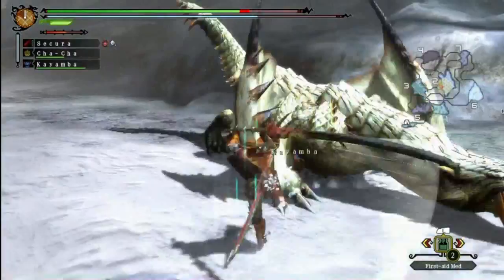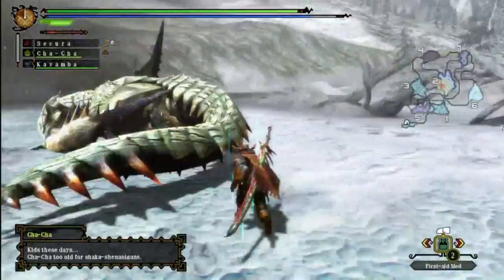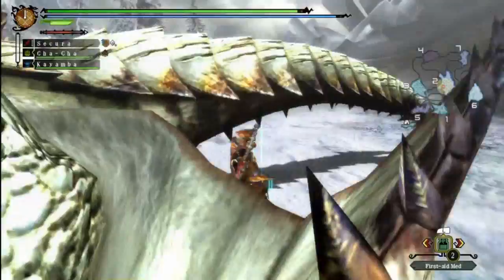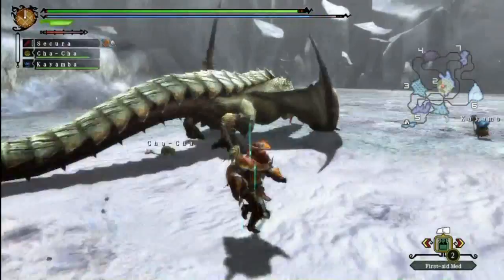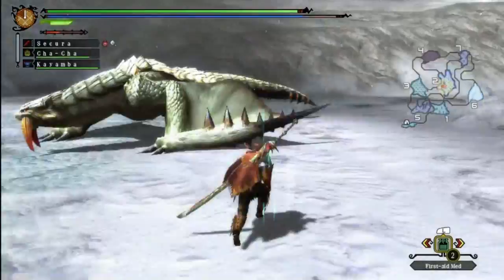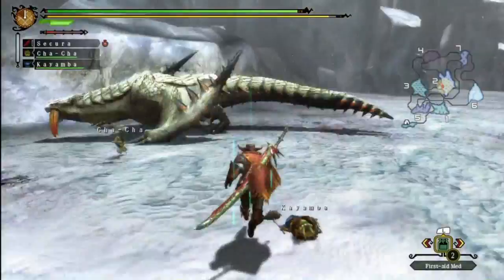Barioth has quite a few breakable parts. You can break his tusks, you can break both of his wings, and you can cut his tail off. Cutting his tail off is pretty handy because it's quite long, and he does have a couple of tail swipe attacks that'll have their range drastically shortened if you cut the tail off. However I find the Barioth's tail quite difficult to cut off — I keep getting the feeling that it just takes a lot of damage, unlike the Lagiacrus tail which comes off without almost even trying.